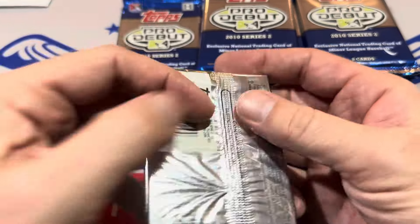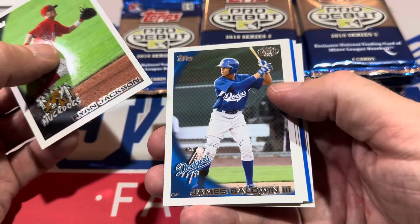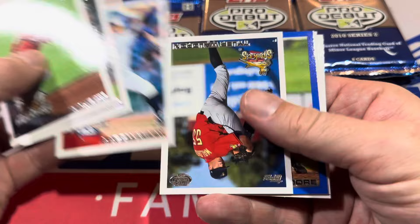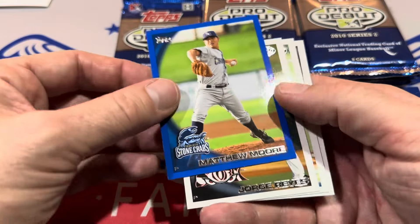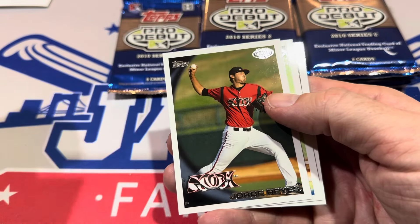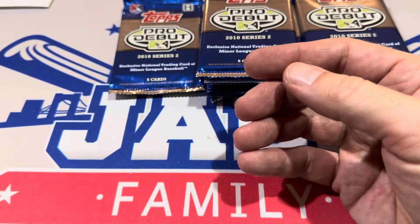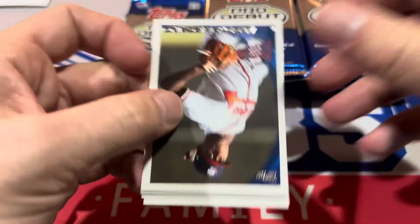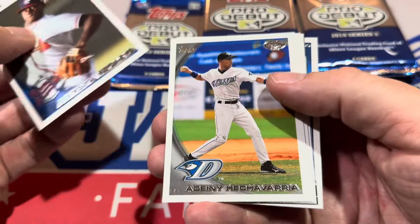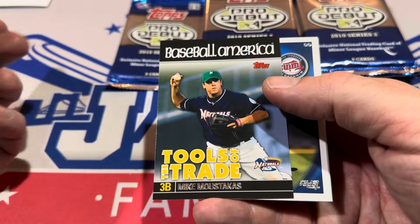There's Eddie Rosario. At any given point there are usually around 40-ish players playing who are going to be future Hall of Famers — your obvious ones like Scherzer, Kershaw, and Mike Trout. Then you've got stars like Juan Soto and Bryce Harper who aren't there yet, but if they keep doing what they're doing they'll get in. Then you've got rookies just coming onto the scene who'll be Hall of Famers someday. There's Francisco Peguero and Mike Moustakas — the Moose.